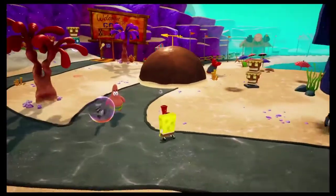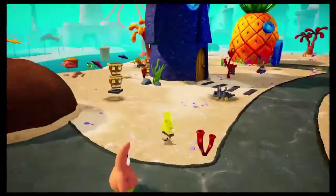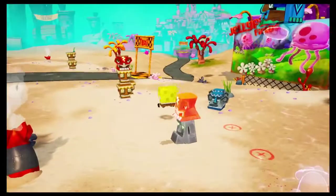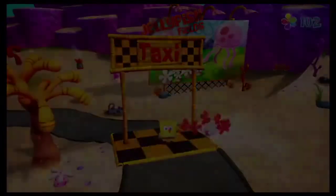Next, we head on over to Patrick, where we can see he is standing on one of his socks. We go into his house after talking to him to get a fourth sock. We now have a lot already, because it's time to head on over to Jellyfish Fields — the first area. Jellyfish Fields is not that hard to deal with, considering it's mostly been used as a tutorial area to get used to the controls. We won't start having problems until we go to downtown Bikini Bottom, where we'll encounter our first real problem.